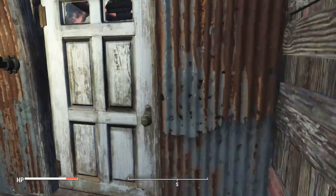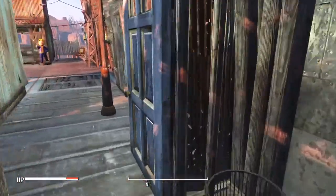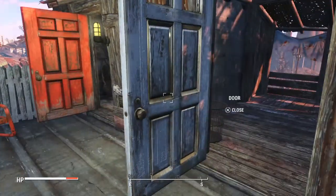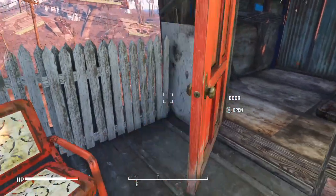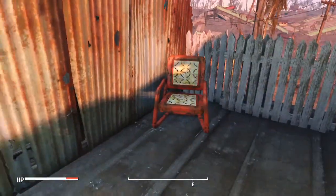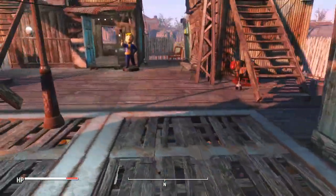There are some turrets on top of these houses. Just some beds, a trash can — it's better than a boxcar. Just a mattress right there, a chair, a bed, some stuff.